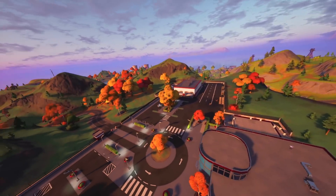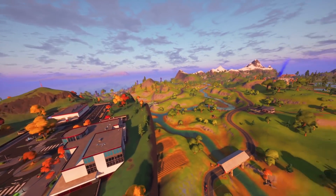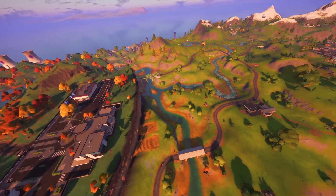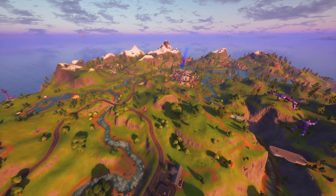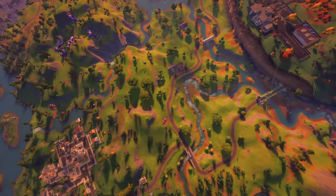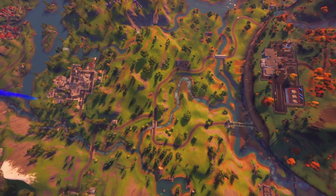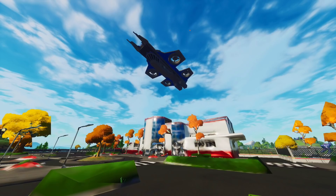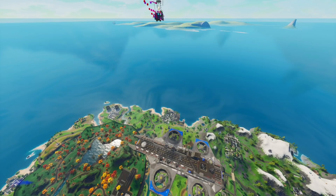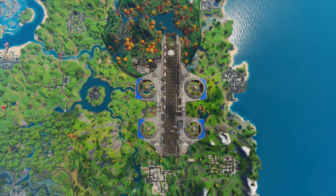Before we jump into all the details on Stark's plan, let's go over the upcoming map change which is actually going to be situated in between Stark Industries, Retail Row and Lazy Lake. Around the position I'm flying over right now is where it's going to be positioned - this is going to be the helicarrier moving over to the map, or even a second helicarrier. You can see a few different leaked photos of it here coming in from Mango, and this is most likely where that helicarrier is going to actually position itself.